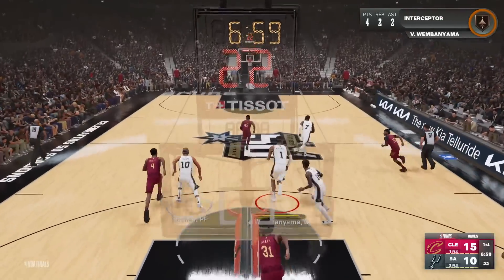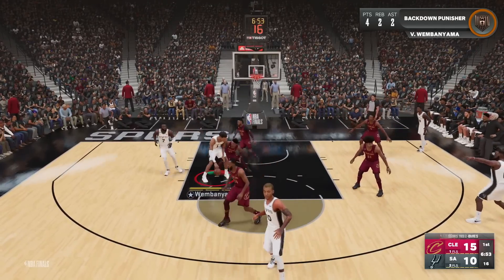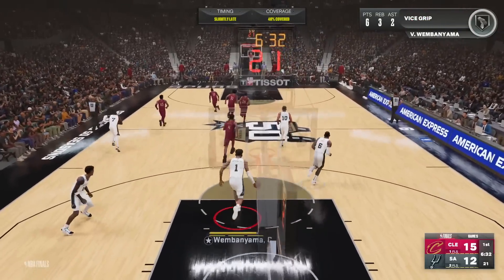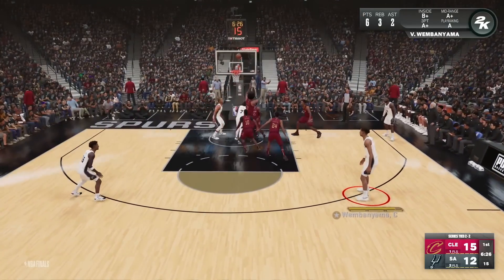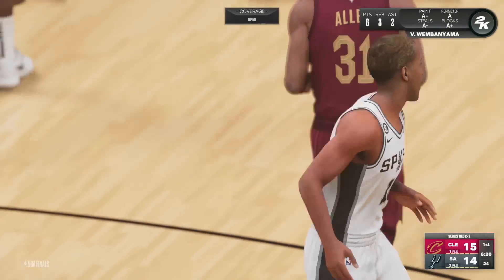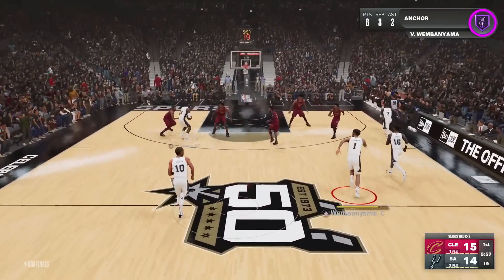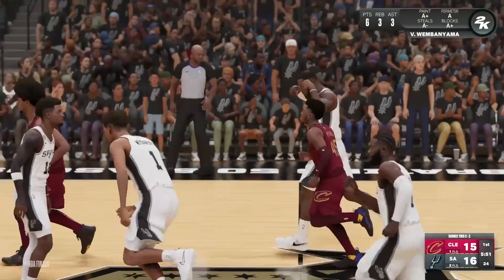Eight-foot wingspan - we saw that lob coming. Victor pump fake, snatch it back, blow by Jared Allen for the layup. He did it on my arm - no call? They're playing Jordan rules on him. Easy bucket in transition, everybody space the court. Middleton finally misses a contested shot. JB attacks the cup on Garland all the way - misses it. Sohan fighting for the board. Bronny attacks Middleton, layup good. And we take the lead - we were just down seven.